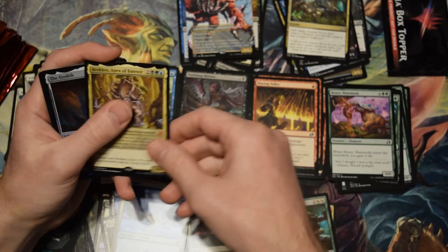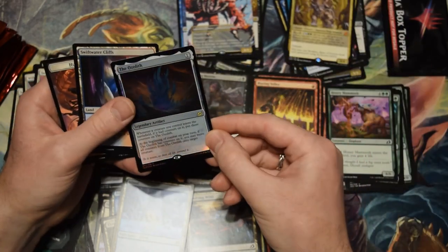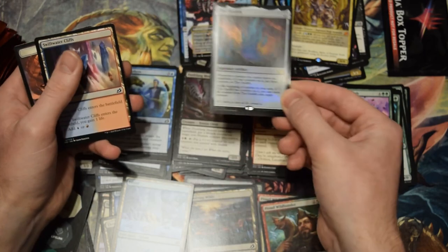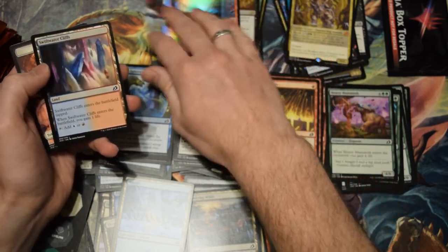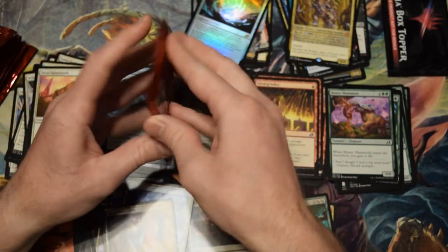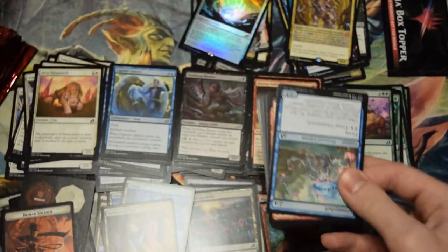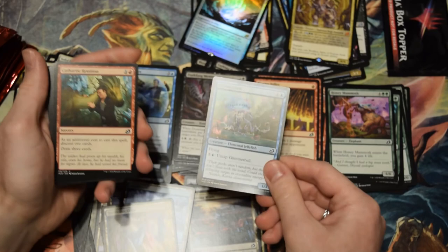Brokos — nice. And then, ooh, a foil Ozolith! This card is pretty cool. Goes in that same deck I was talking about earlier with the Crystalline Giant — sort of a standard affinity list I really like. I enjoy that type of stuff, and I will enjoy it until Steel Overseer leaves standard, in which case I will be sad.